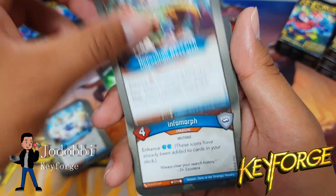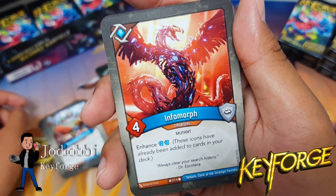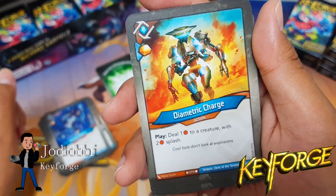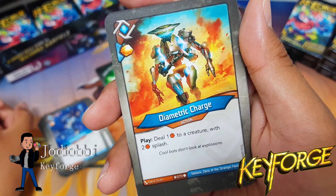Standardized Testing with a draw icon: destroy each creature with the lowest power and each creature with the highest power. Opposition Research — not really a fan of this one. Infomorph Enhance — nice, provides two draw icons. Eclectic Inquiry: archive the top two cards of your deck — I love being able to archive my cards.